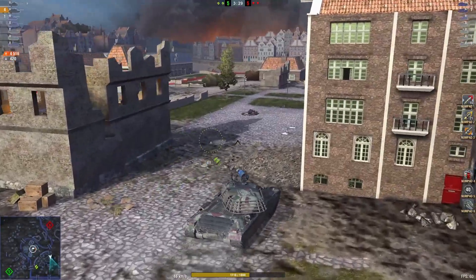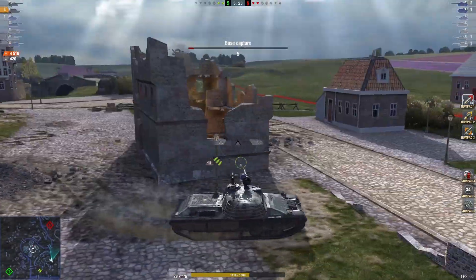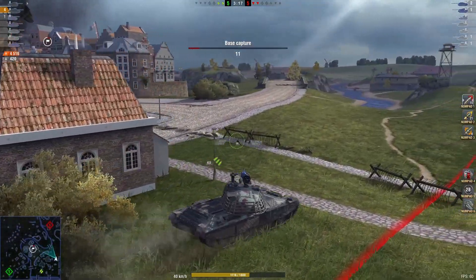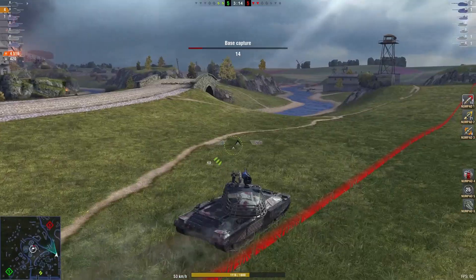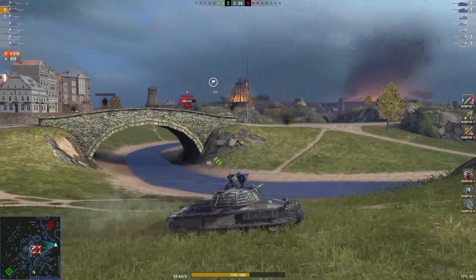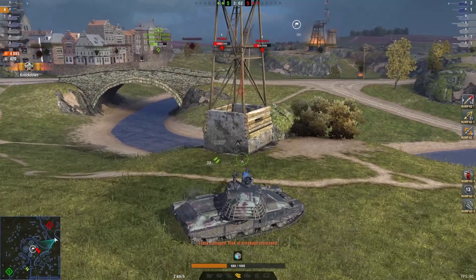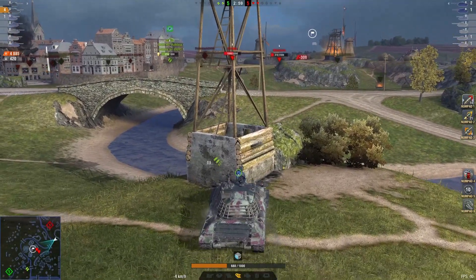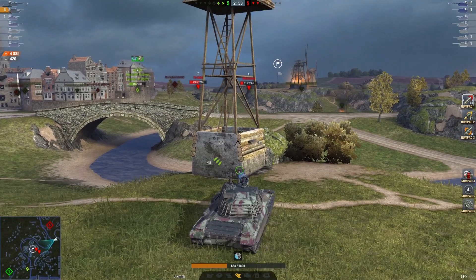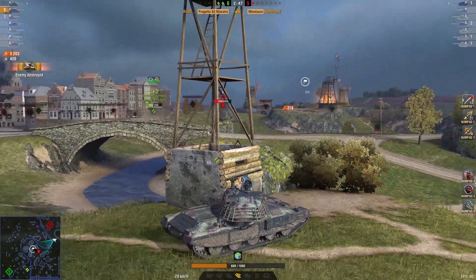Going for that full reload. Oops, watch that pile of dirt there — can't drive over that one. Pushing out wide, and using the advantage of being able to spot tanks at a good distance. Nice shot there, one of the shots missing. Reloaded — resetting that camo, pushing up to the bush to help hide himself. Takes out that TD nicely.